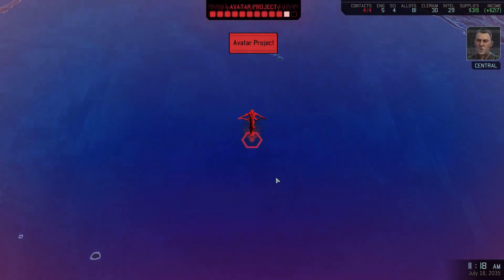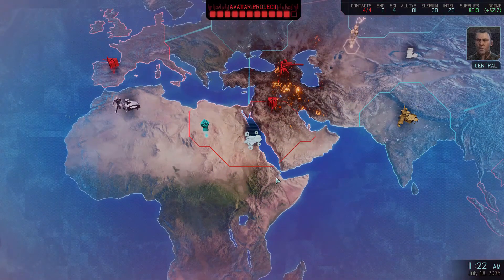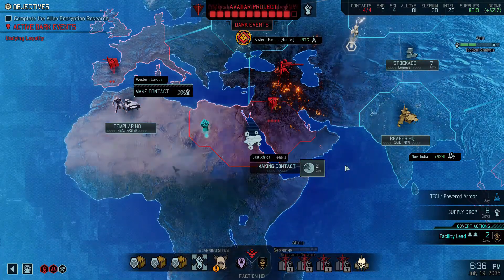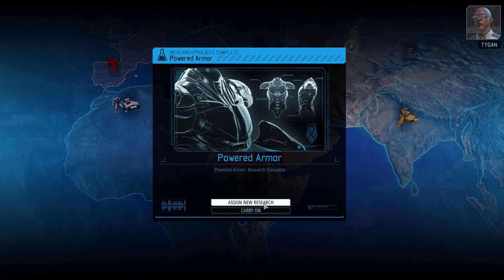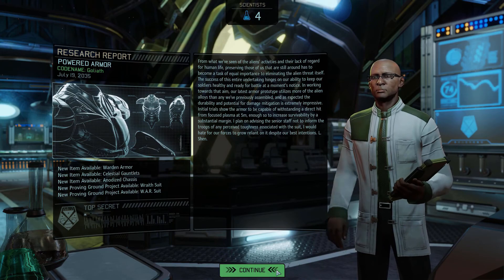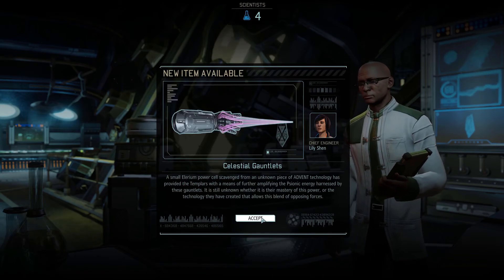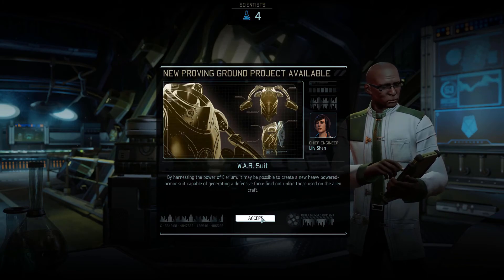First, a little update on the situation. As you can see, the avatar project is nearly complete — that's really not good for us. But what's this? Power armor! Yes, we have finally got the final tier of armor. It's got more pockets than the last, more armor than the last, and it gives more health to everybody. So yes, all of our troops can now equip power armor.